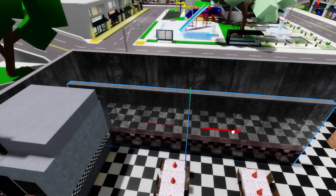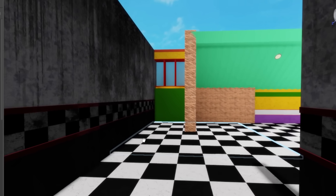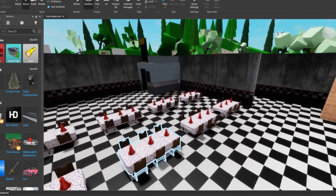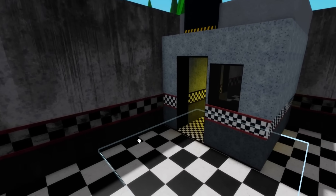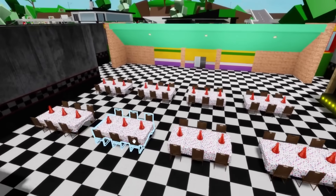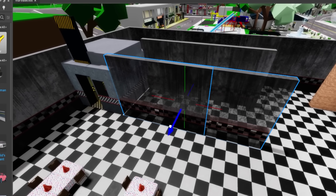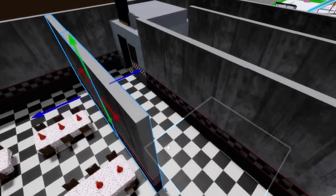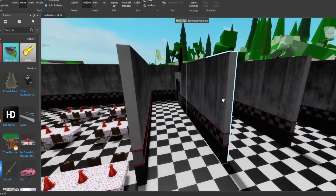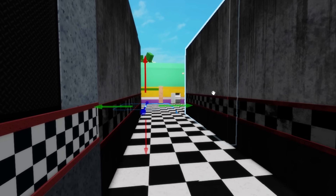I'm going to increase the size of the security room a little and make a corridor on one side. This corridor is already very similar to the corridor where Bonnie comes from, but I realize I need to put another aisle on the other side too. I'll move these tables closer to the stage so they don't disturb the layout. Now I've placed the two corridors equal to FNAF 1 — on the left side comes Bonnie, and on the right side comes Chica.